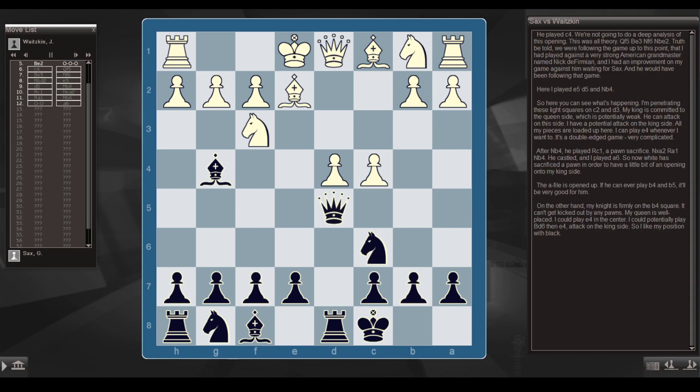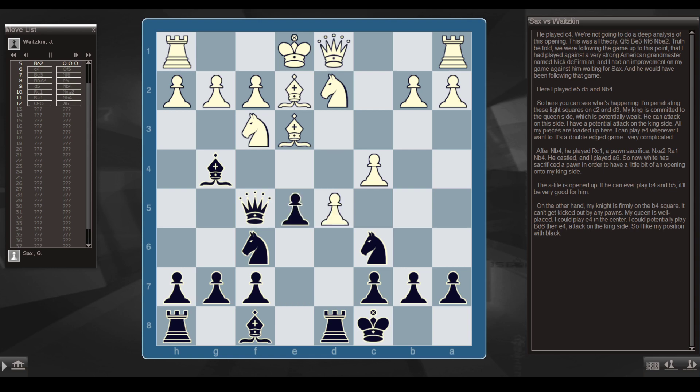He plays c4. This was all theory: Qf5, Be3, Nf6, Nbd2. We were following the game up to this point that I played against a very strong American Grandmaster named Nick DeFermian, and I had an improvement on my game against him waiting for Sax, and he had been following that game. Here I played e5, d5, and Nb4.